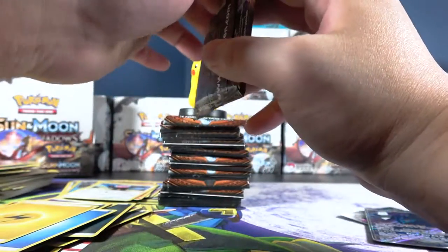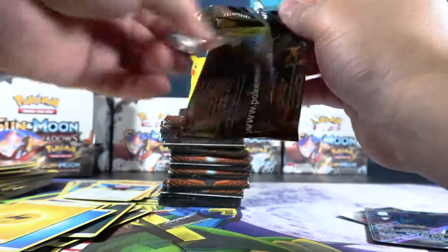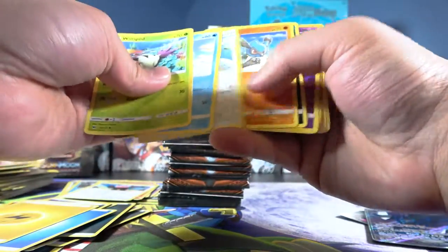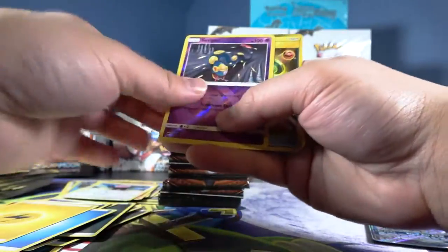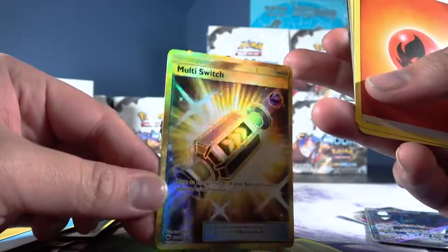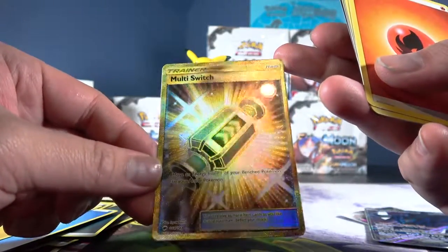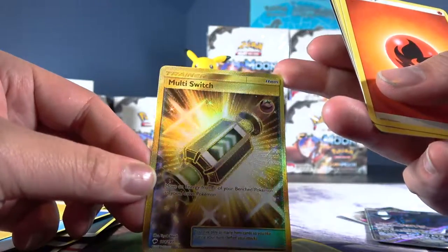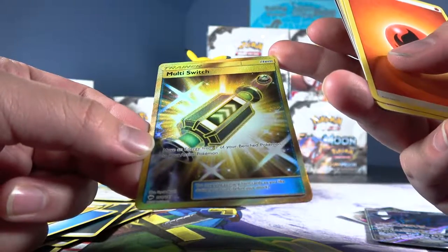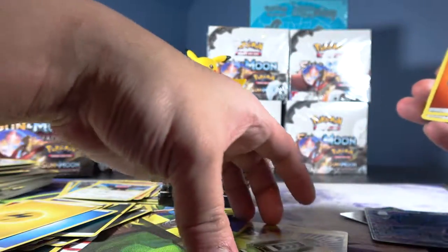Last pack on the right stack — let's see, let's see, let's see. A full art Multi Switch! It's a gold card, but not the gold card that I want. But it's so shiny — so, so shiny. What does it do? 'Move an energy from one of your bench Pokémon to your active Pokémon.' Okay cool.